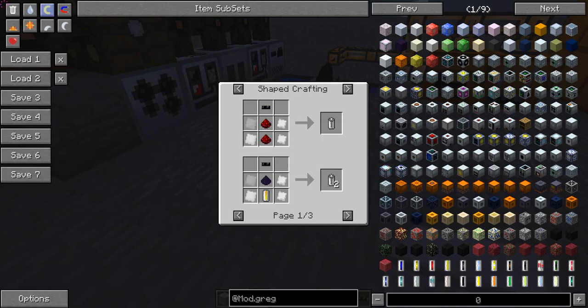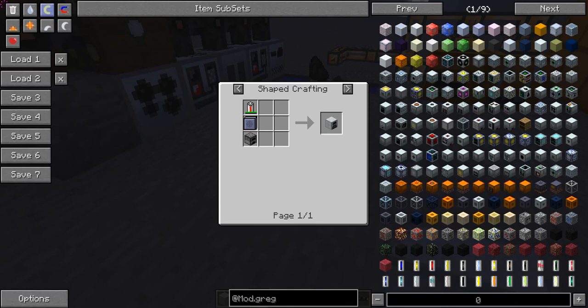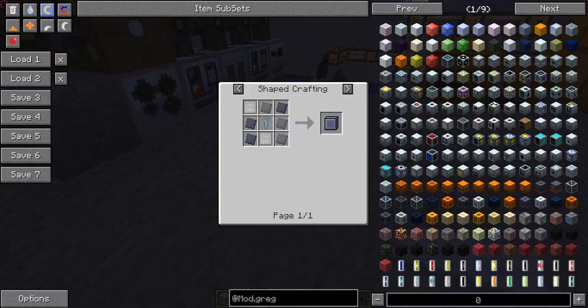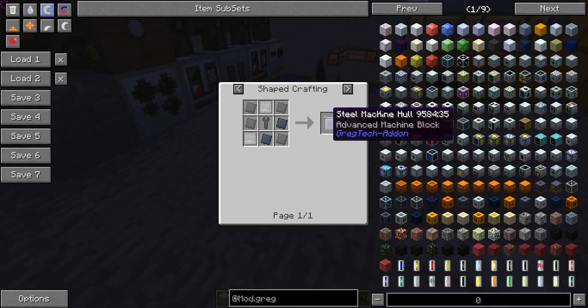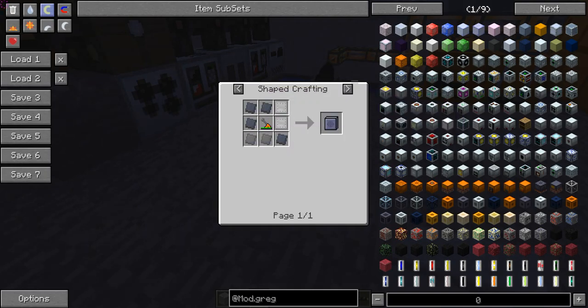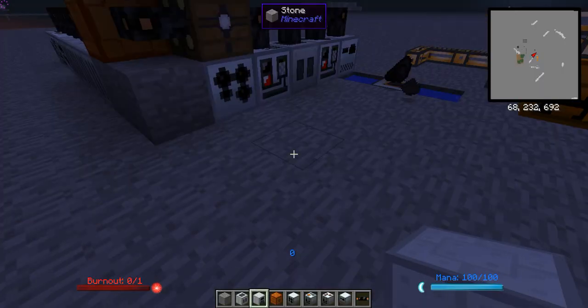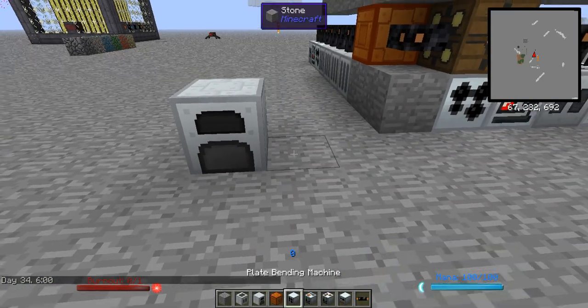Once you've got your RE battery done, you also want a furnace and a steel machine hull. This is a tier 2 machine hull — remember in part one I was talking about tier 1 machine hulls; this is tier 2. You're going to need eight steel plates, that's 16 steel ingots. Then build yourself a generator and put it in the world.